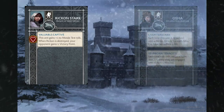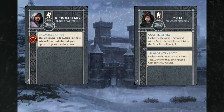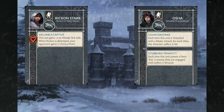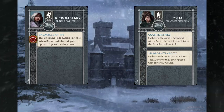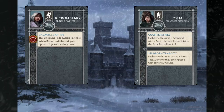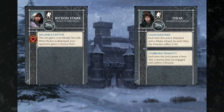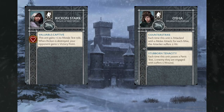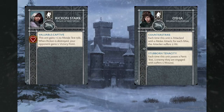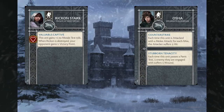Rickon also gives you Osha, which is another really good thing for this unit, because one of the things you don't want to do with Bulwark is activate early. You want to save their activation to the end to keep running your opponent out of the ability to hurt them with that two-plus defense save. Osha gives cool passive abilities that don't require actions: Counter-Strike means every time you're attacked with a melee attack, for each miss the attacker suffers one hit. That's pretty common with Stand Your Ground since your opponent's not getting re-rolls off charges. Stubborn Tenacity is another — each time you pass a panic test, one enemy you're engaged with suffers one wound. With Rickon giving that five-plus morale, you're shooting wounds back at your opponent just for attacking these guys. It's going to be very hard to shift these spearmen out, and Rickon's going to be pretty safe.